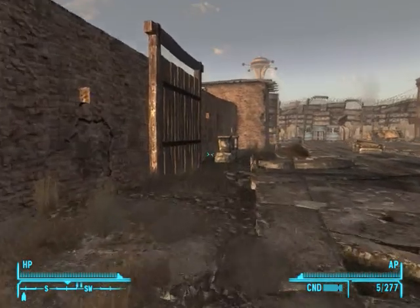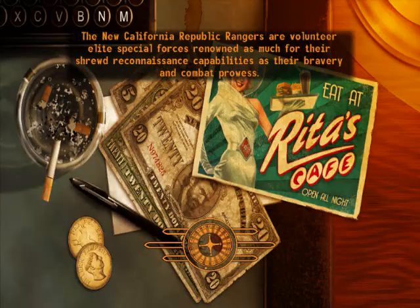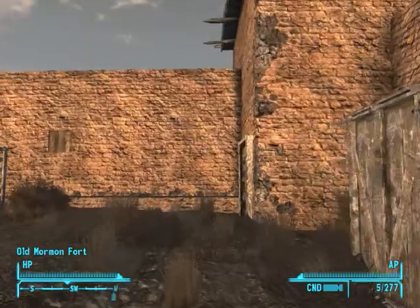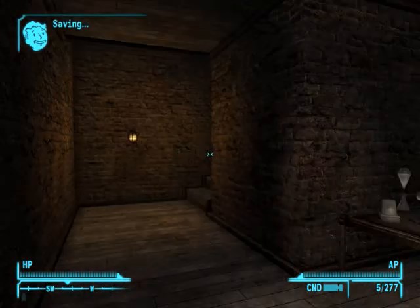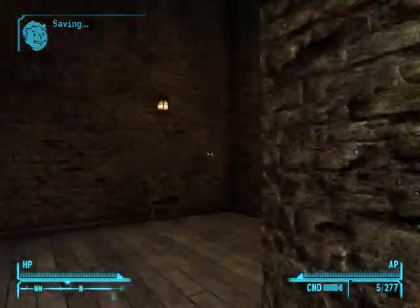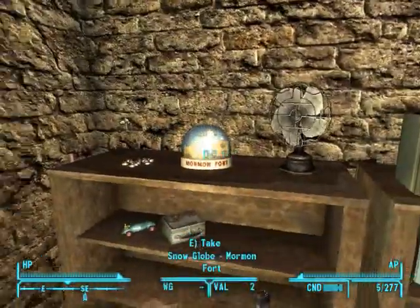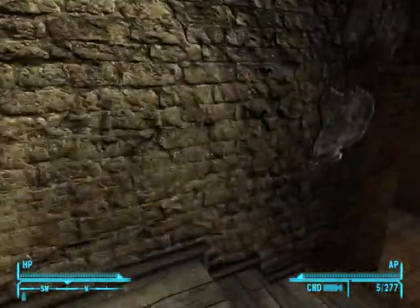There are actually three snow globes that are in New Vegas itself. Once you get in here, you want to enter this door — it's like the only building with an actual door. Head up these stairs right here, and it's right there. Grab that.